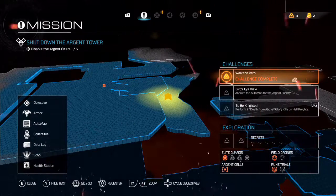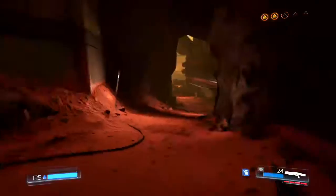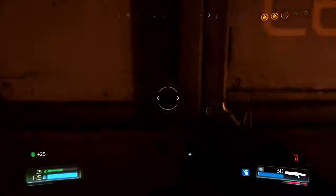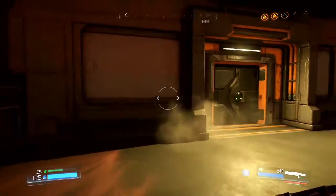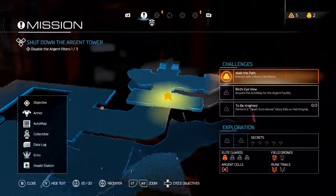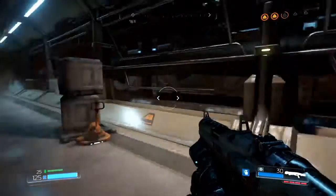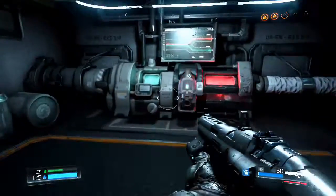You've got to perform two deaths from above glory kills on Hell Knights — you've got to do it so fast because they recover fast. I'm not meant to go down there yet, I'm meant to disable the other filter. Jump up here. What's in here? Argent filter.